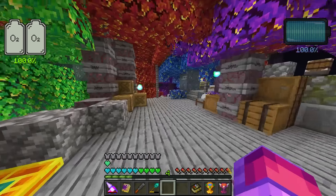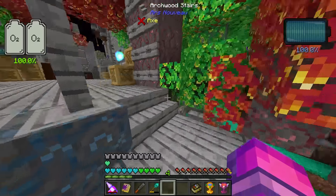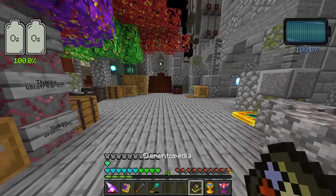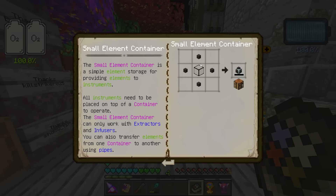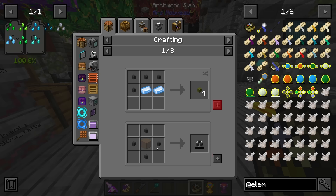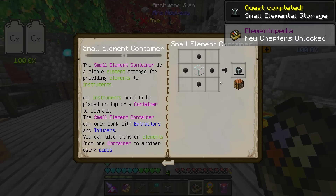The pipes are going to be used to move the elemental fluid — called 'source' — from container to container or machine to machine. That's their primary function. There are different tiers; these are the cheapest to make. Higher tiers require special materials that need infusion. Now, a great place to start is making a container — just a piece of glass with some pipes.